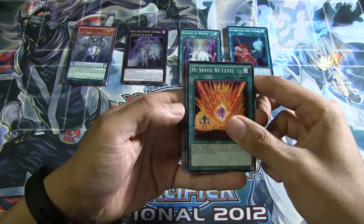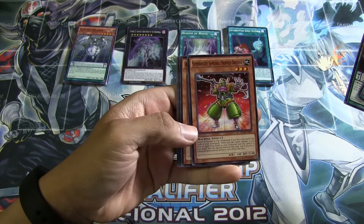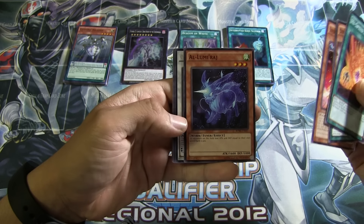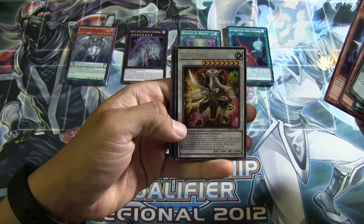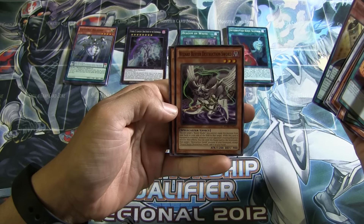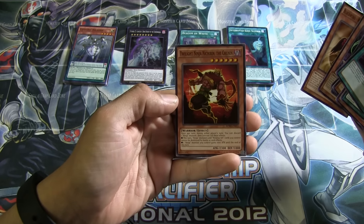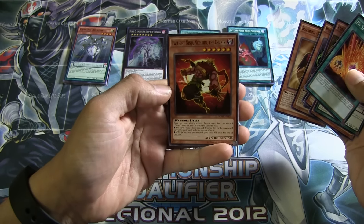Last pack: High Speed Rider Level, Dynamis Ceratops, Super Heavy Samurai Prep Defense, Elumiraj. For the rare we have Goyo King. And for the last one, we have Dharma Eye Magician, Super Rare. Wizard Buster Destruction Sword, Blackwing Harmattan the Dust. And for our last card, Twilight Ninja Nichirin the Chunin.